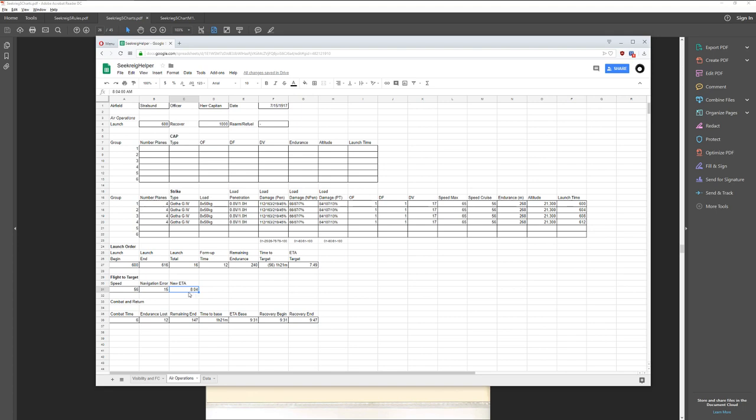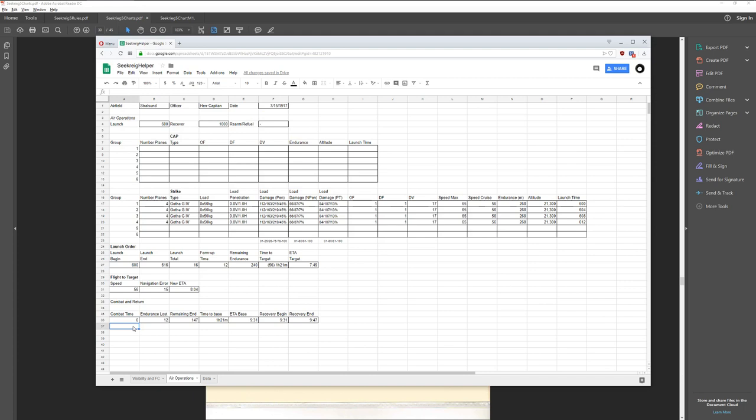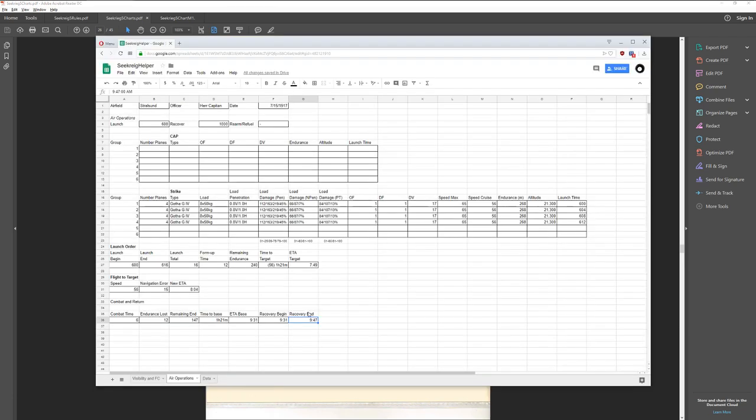Then we calculate combat time. In Sea Creek 5, you can only have 9 aircraft attack a target at a time. We have 16 aircraft, which means it could be 2 groups of 8, but I'm going to do 4 groups of 4 for more dramatic individual rolls. Four separate attacks at 2 minutes per run gives 8 minutes, but I said about 6 minutes combat time. Whenever you do combat time, you double the endurance minutes lost. It then takes an hour and 21 minutes to get back to base — theoretically back home by 9:30, with recovery complete by 9:47.